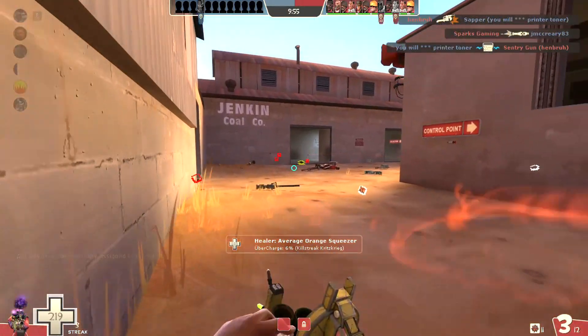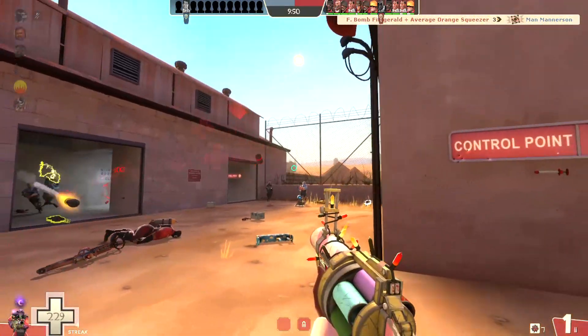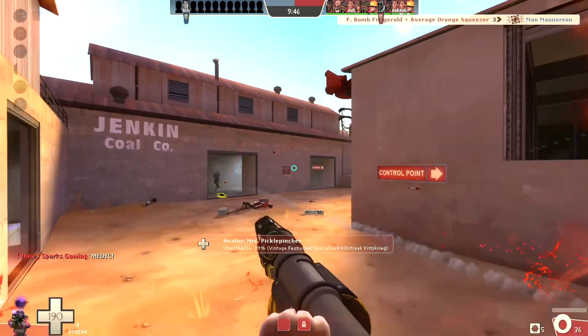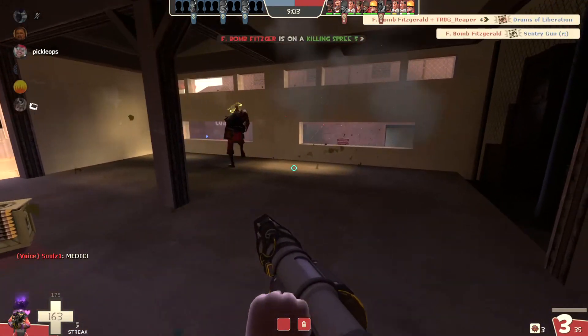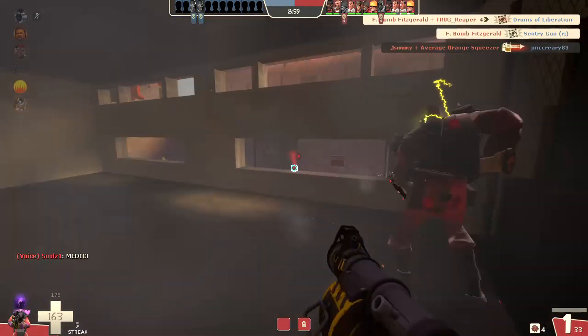I was trying to bait him into my stickies, but that wasn't going to work. Managed to drop a medic at least. That kind of illustrates the point that if you can leave crit stickies on the battlefield, it'll pay off. Just gonna try and clear out their nest so they can't do the trick of standing on their dispenser and then building through the window.